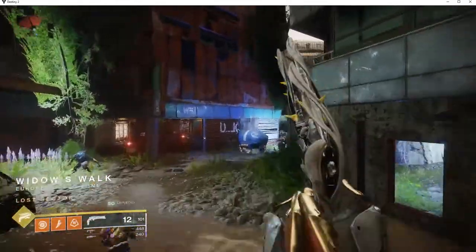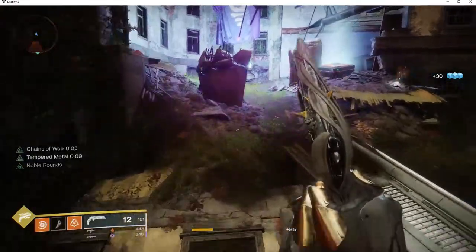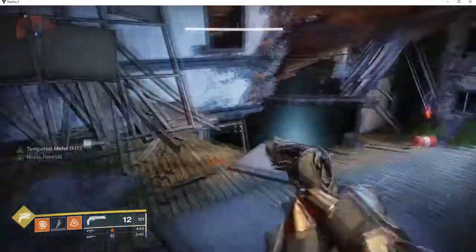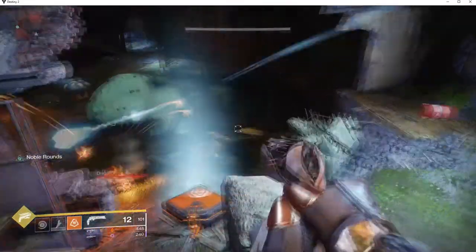Next, go to the Widow's Walk Lost Sector — it's literally right next to the church on the left. The node can be found at the end of the Lost Sector on the second floor of the apartment complex above the final chest on the right. After you've collected your second node and eaten the leftover pizza from the party that took place there last night, head to the outskirts.